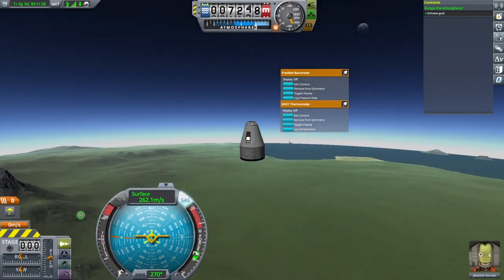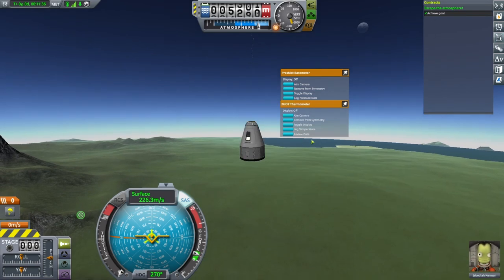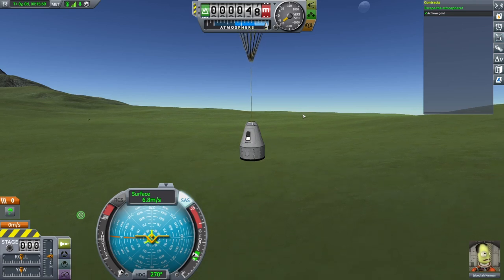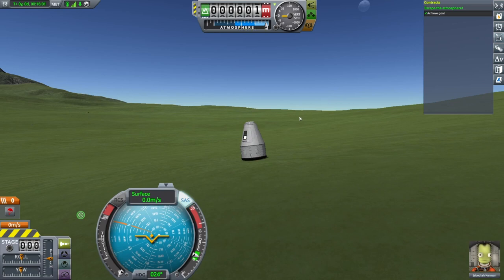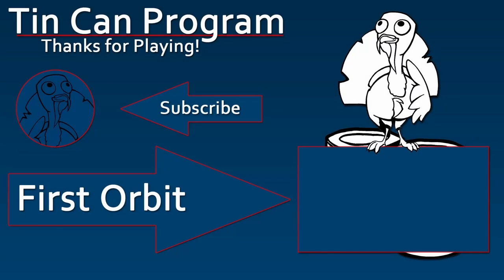After the chute deploys, collect data from the in-flight altitude zone — here we only need the thermometer and barometer. It's no longer necessary to collect EVA reports from our landing sites, but feel free to do so if you wish and if the craft is stable on the ground. Recover the craft, then we're done here. Proceed to the next video to learn about your first flight to orbit. Thanks for flying with Tin Can Program. We are required by internet law to instruct you to subscribe to our channel and like this video. Tin Can Program is expanding to Twitch for Kerbal Space Program 2. You can find more information about that in the video description below. Thanks for watching.